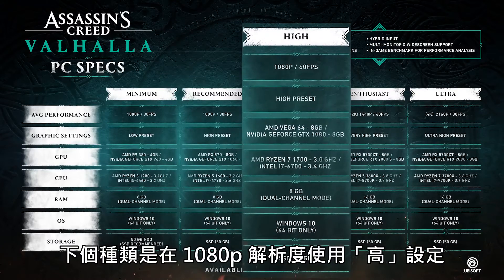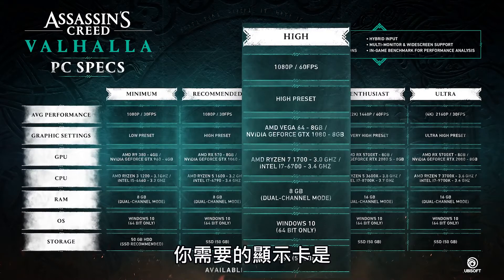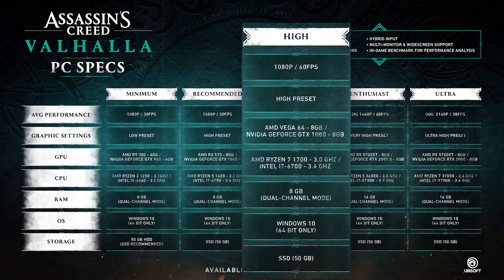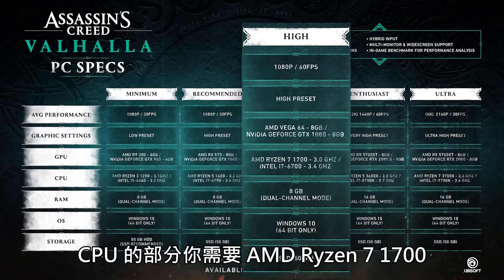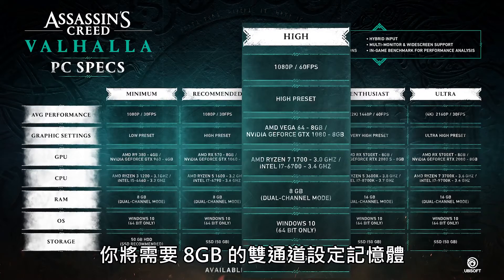Next up we have the high graphical preset at 1080p with an average performance of around 60fps. For the graphics card you're looking at an AMD Vega 64 or a GeForce GTX 1080. For the CPU you'll need an AMD Ryzen 7 1700 or an Intel i7 6700. For the RAM you'll need the same 8GB in the dual channel mode setup.